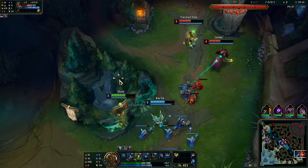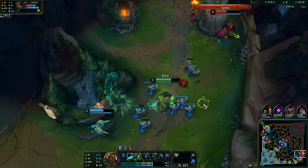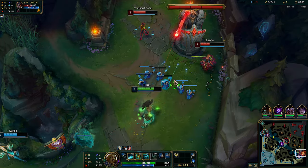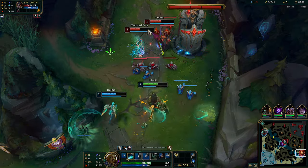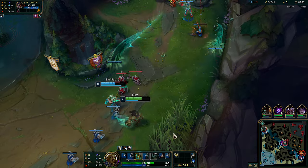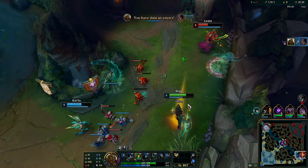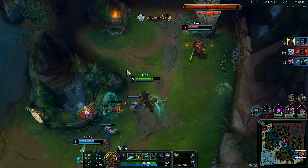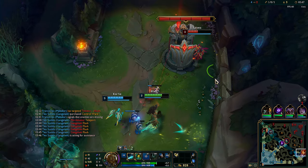We don't have a ward, so we need to be mindful of that. Taisa seems to be going for it. We got a hit. Really oppressive it seems. Almost dead. Really lucky there. He almost got hit by another tentacle, and we ended up getting them. We missed the E on Leona, but it's okay.